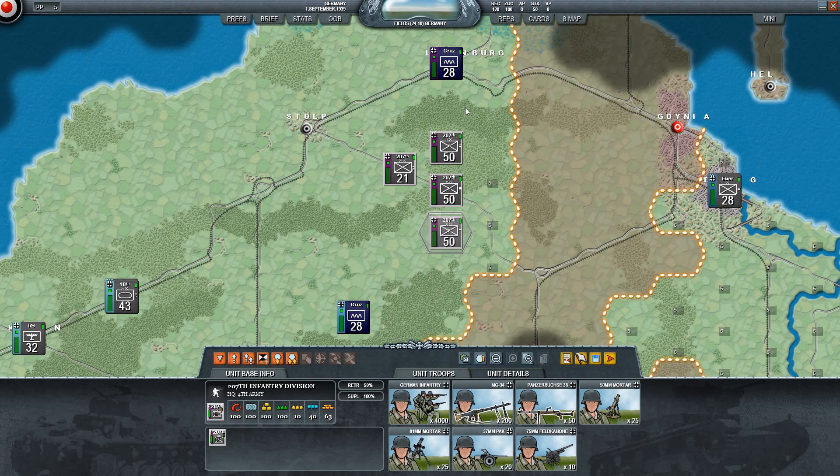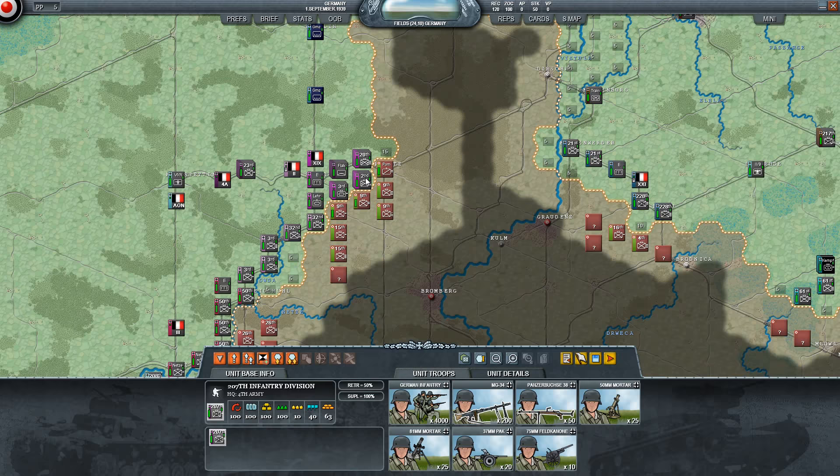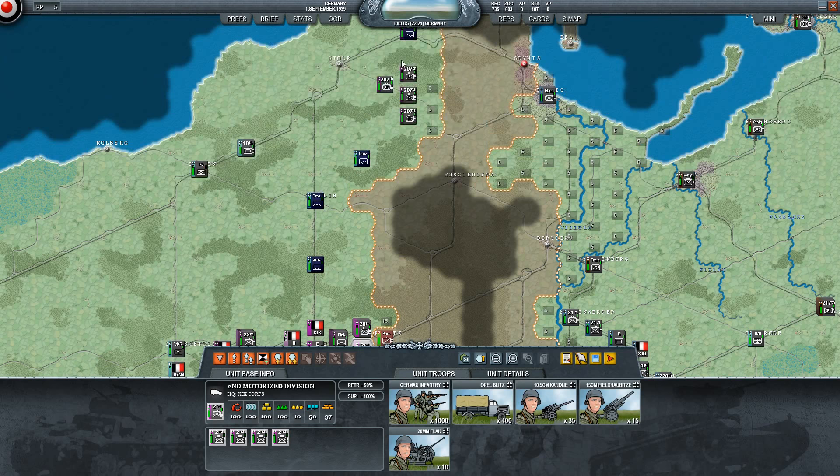If I zoom in, there are numbers here. These aren't quite combat factors - it's actually a stacking system to represent that you just can't put 100 divisions in one hex. That's too many men, too many machines - it would get clogged and wouldn't fight effectively. Overstacking hexes will actually increase casualties and often decrease combat efficiency, so don't do that.